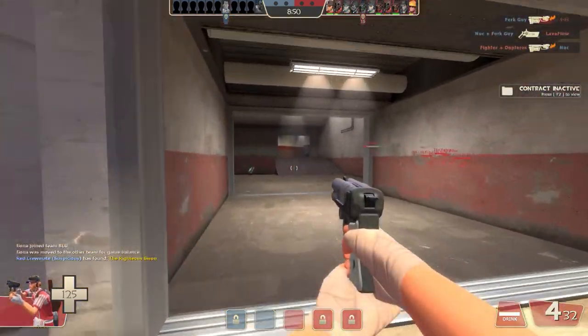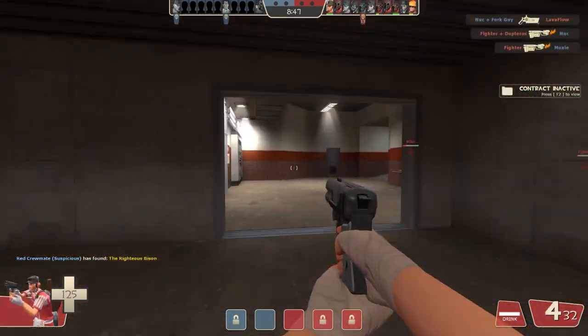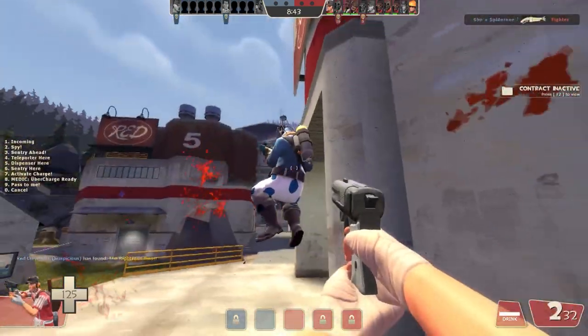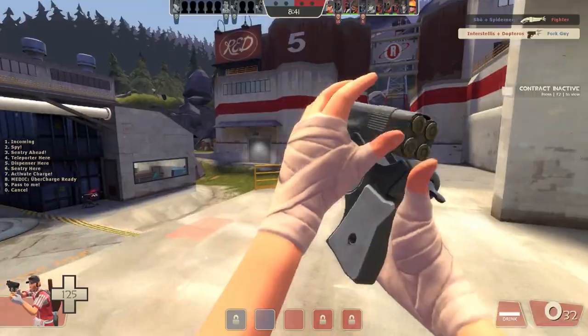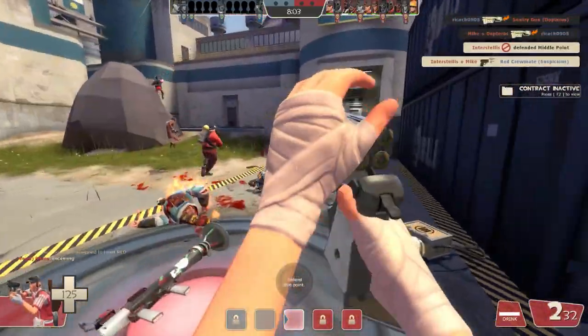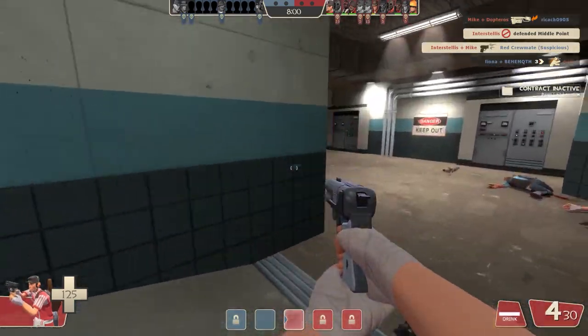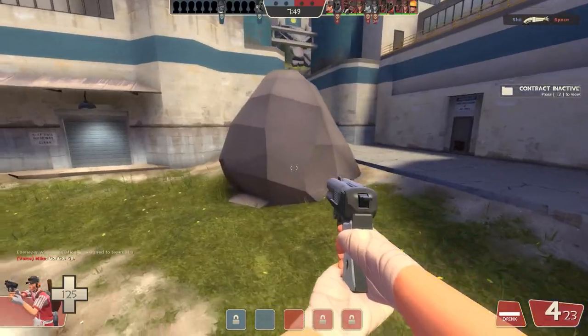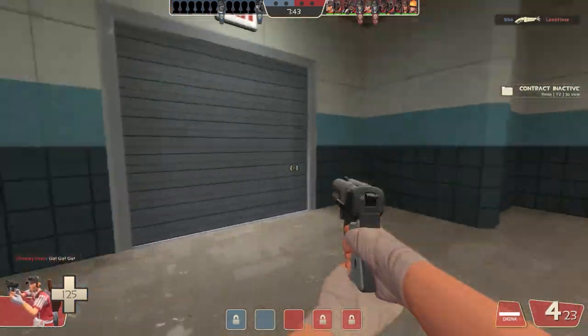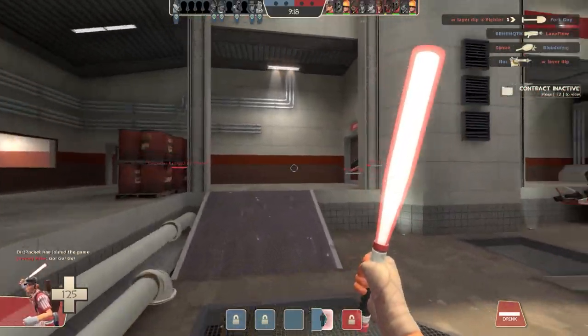The Shortstop is a really interesting weapon and it's probably one of my favorite Scout weapons in terms of uniqueness. Not saying it's the best thing ever - it's not like my most preferred Scout primary - but I do like the extra accuracy it brings. From a visual standpoint I like it a lot. Just imagine a pistol that's like a shotgun.